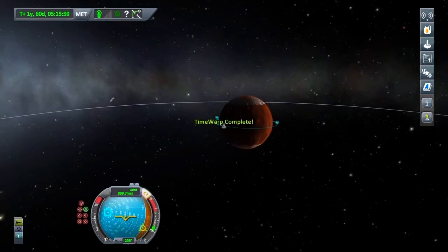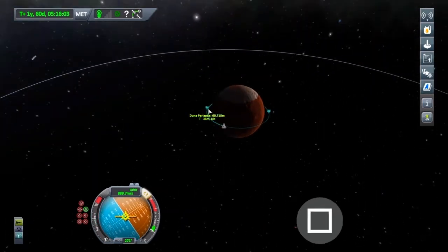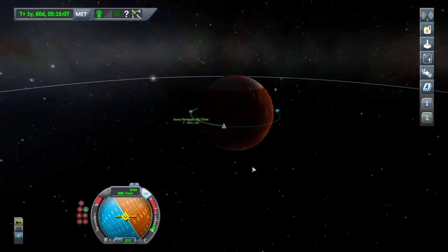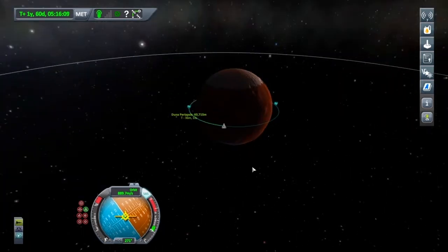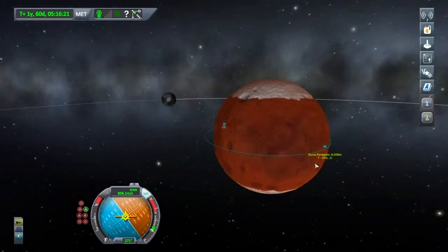There we go. I'm going to stay locked to retrograde, and I'm just going to press square over the periapsis so it stays locked to place. I want this down below 10,000, so I'm just going to hit burn now. Just over 8,000 — and that means we should land somewhere about here I think.